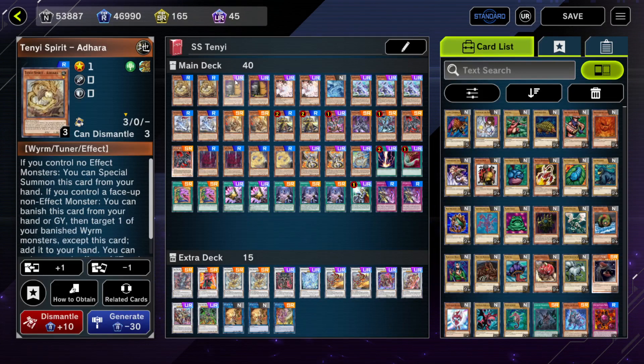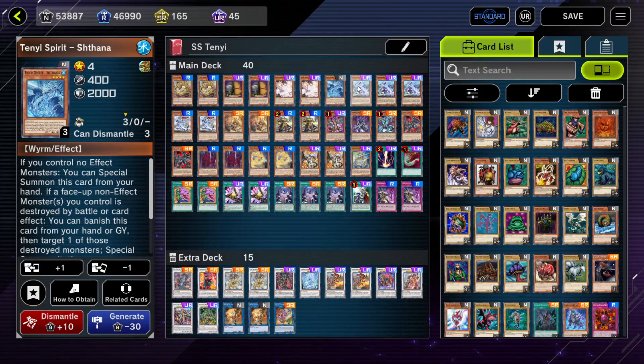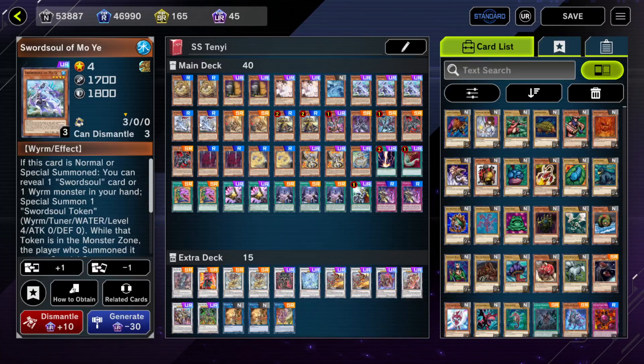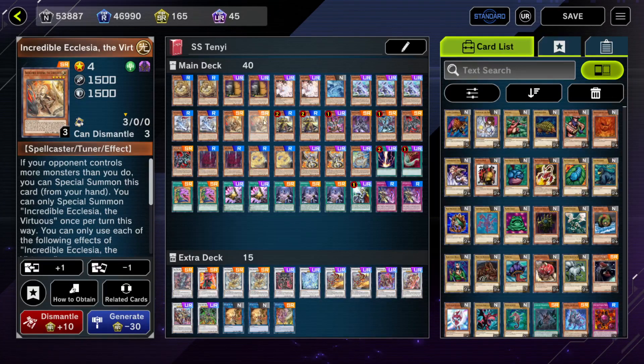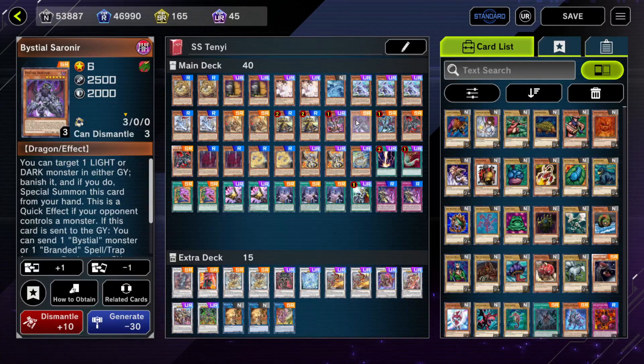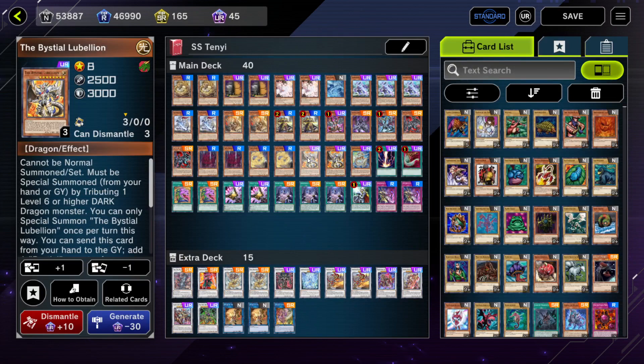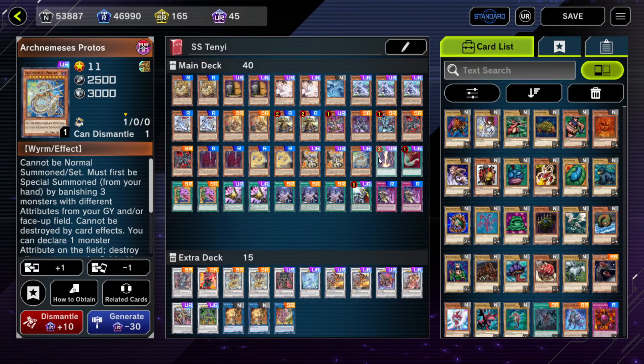We have two Adharas, two Maxis, two Ash Blossoms, one Shatana. We're playing three Maxis, two Moyes, two Ecclesias, two Longyums, one Magna, one Sarnir, one Druze, two Baldrake, two Vashudas, two Ashunas, two Lubelians, and one Protos.